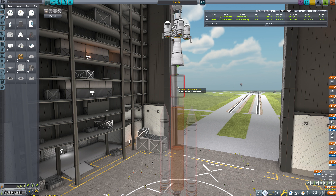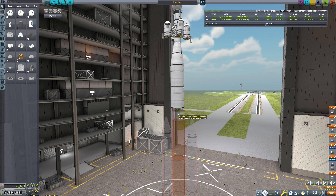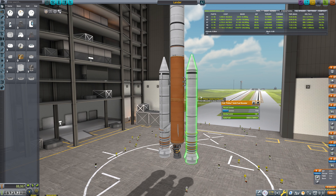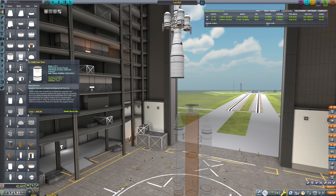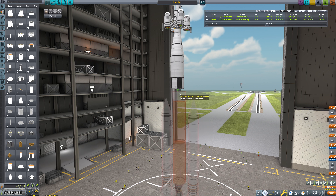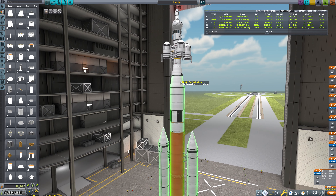Hypothetically, if we were to take this and duplicate the Rockomax 32 tank — this is hypothetical — what would our thrust-to-weight here be? 1.53. So it's a little on the low side, but I think we could extend this tank a tiny amount. So we extend this instead of being a 32, maybe by a 16. 1.58. That's probably good enough. That'll add a lot of Delta V in this stage here.